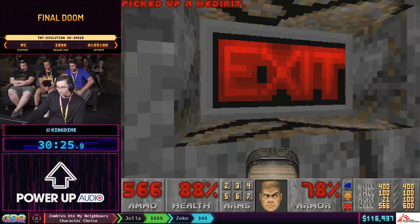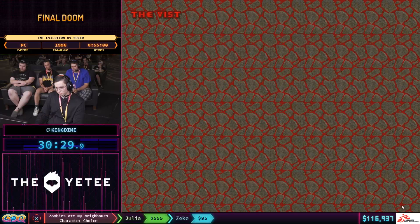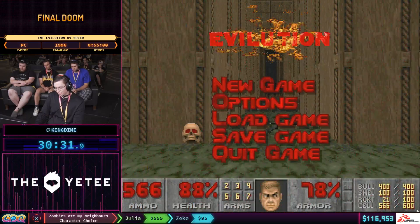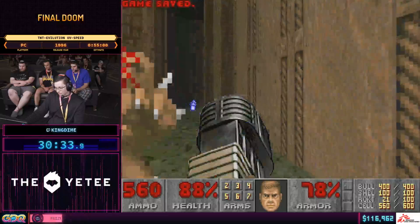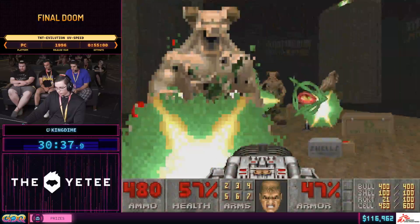If a monster isn't directly in the way, you try to avoid it. If it is in the way, you try to kill it. But if you don't have enough health to avoid it, then you might have to kill it anyway. Here you see the first real usage of the BFG in this run.